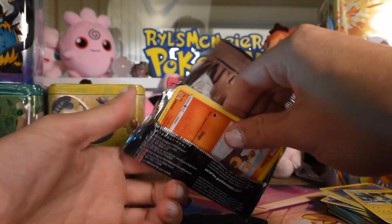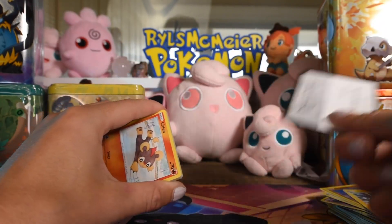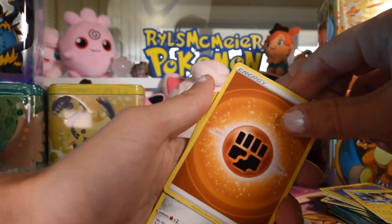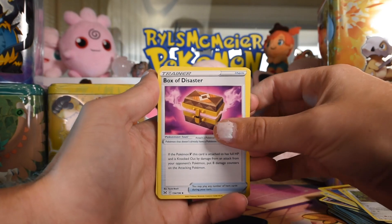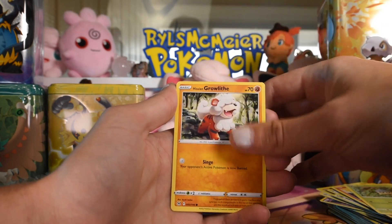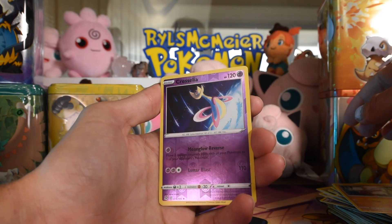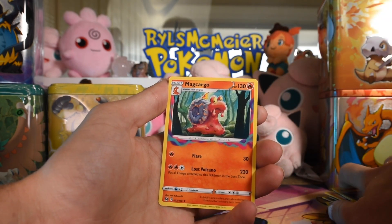Next pack — I'm kinda hoping it's not just Lost Origins and Chilling Rains the whole way through, but it's probable considering we're two for two on that. Alright, we have Bear Trap, Box of Disaster, Surskit, Litleo, Tynamo, Slugma, Seedot, Surskit Growler, there's a rare reverse Cresselia — pretty sure I have that, but it's a pretty card — and on the end, Macargo as the rare.